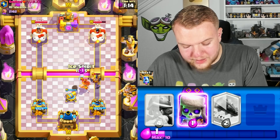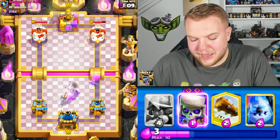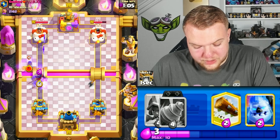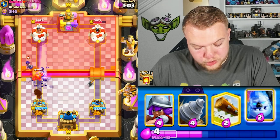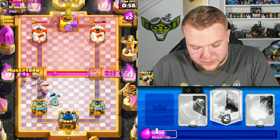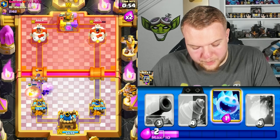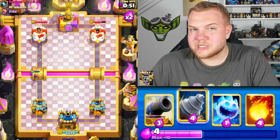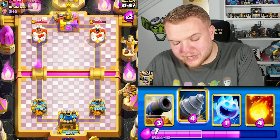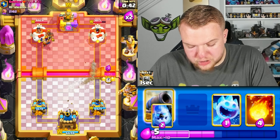Ice Spirit to make sure the Executioner doesn't easily take care of the Cannon. Skeletons here — he goes with a Bomber. Those skeletons stay alive briefly. Ice Column, then Musketeer. He does have the Tornado so I'm adding a Log as well to avoid taking too much damage. The Bomber still got quite a lot of damage, but the good thing is we got the King Tower activation — that's going to help us out.